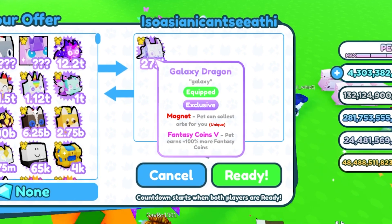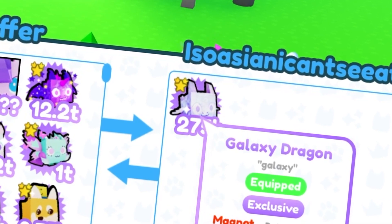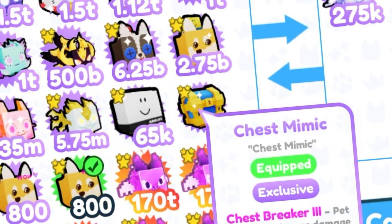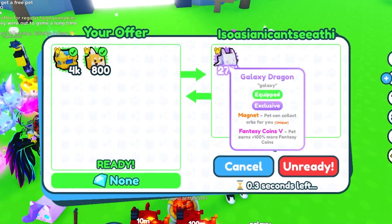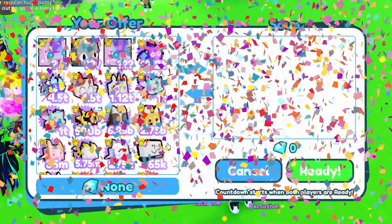We got another trade — this guy wants me to offer for his galaxy dragon. The galaxy is 160 billion. I can offer him a doge and a chest mimic, that should be good enough at 155 billion. The galaxy is tier one, the doge is tier two, and this is tier three, so we're actually moving up in the world. It's a really good trade.